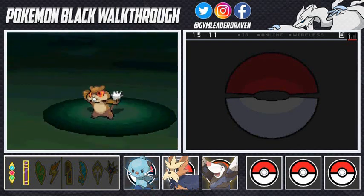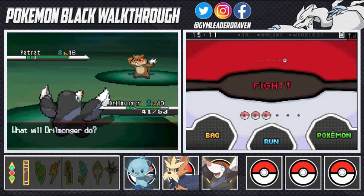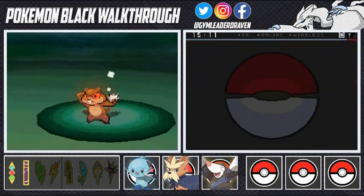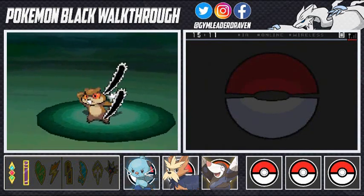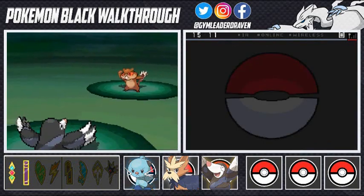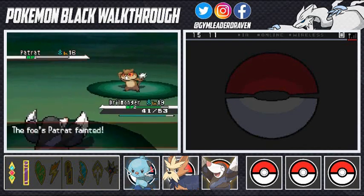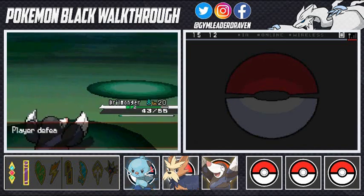Back into the battle. The opponent uses detect, which I hate. Metal claw — and again metal claw. The Patrat has been defeated. Drillmonger grows to level 20 — welcome to the level 20 club!